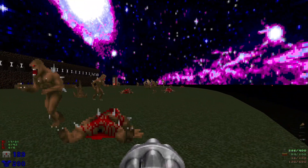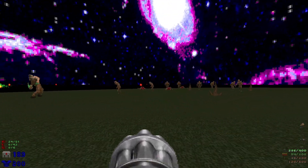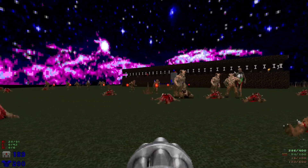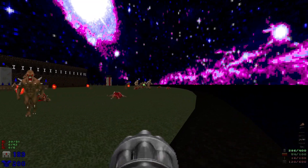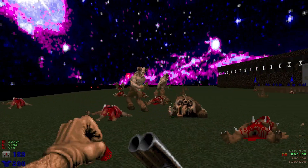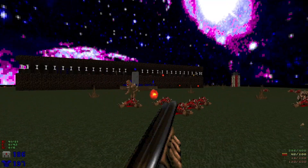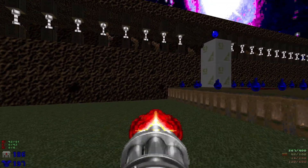Get rid of those rockets. Just weave in and out, and once that revenant is down, let's take care of these hell knights. Take care of the imps, and then let's take out these enemies up here — we've got some zombies and imps to clear out.